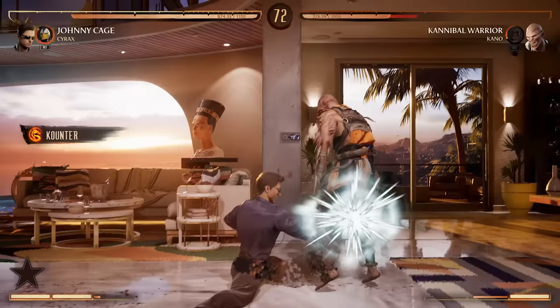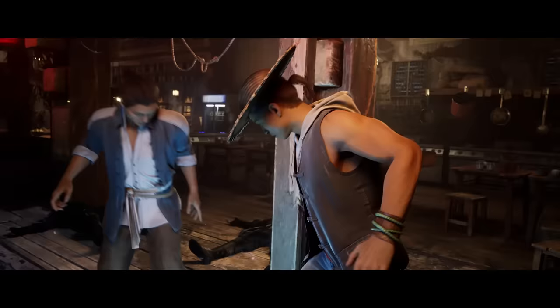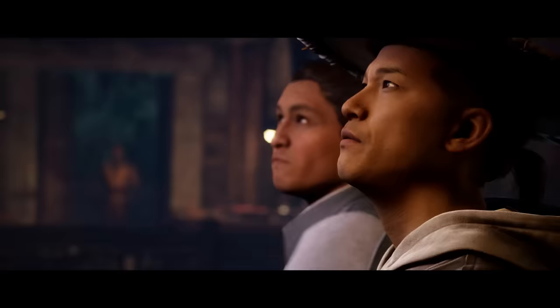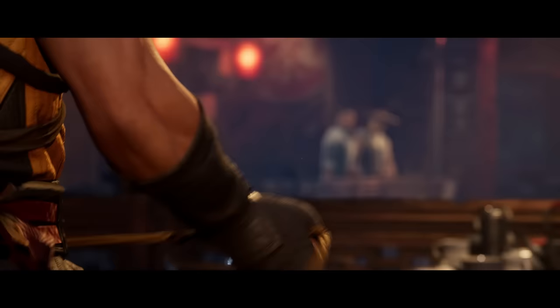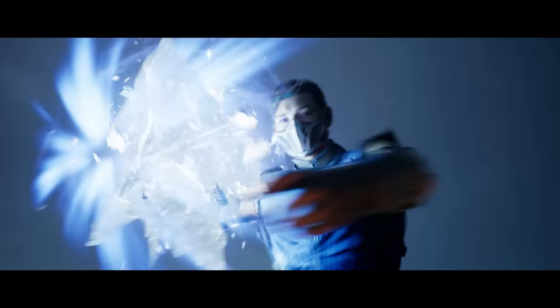When it comes to the process for bringing back returning characters, a lot of what defines or motivates what a character looks like is the story. For instance, Scorpion and Sub-Zero have always been in opposite clans, but now, being in the same clan, there are similarities in their costumes — the opposite of how they've been approached historically. The story usually drives a lot of what a character's costume design will be.